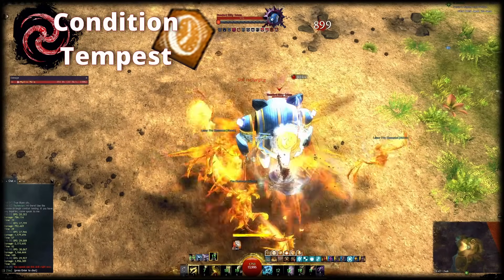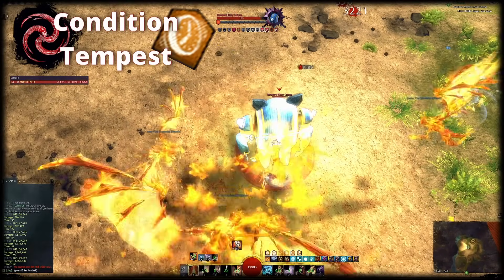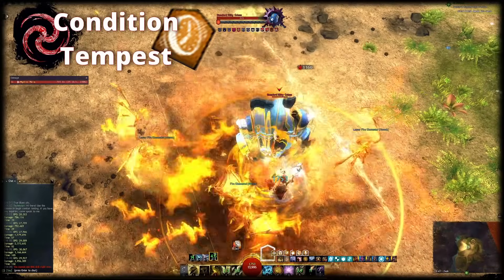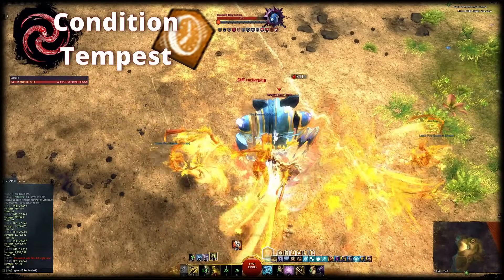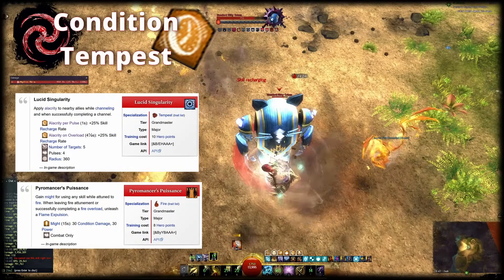This build scales with allies through Arcane Power, which makes allies apply Burning on cast. This iteration of Alacrity Tempest uses a Scepter as the main weapon instead of a Dagger, which will give you increased range and removes forced movement. Other than that, you don't need to adjust your gear at all. You can use the Fire Only Tempest gear for it or the Snowcrows variant, both work very well. In order to supply Alacrity and additional boons, I usually just change Lucid Singularity in Tempest and Pyromancer's Puissance in Fire.